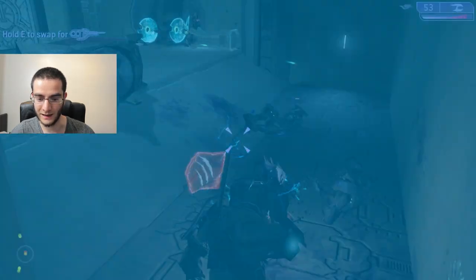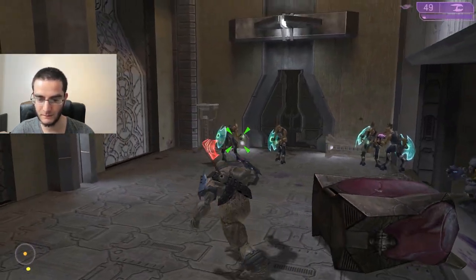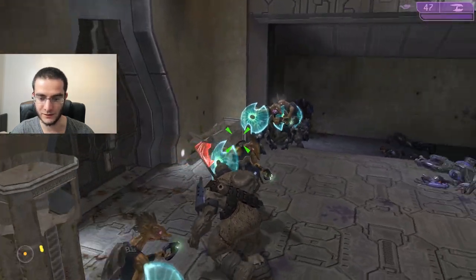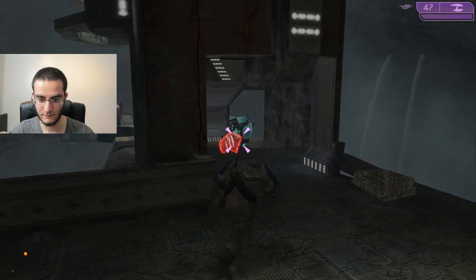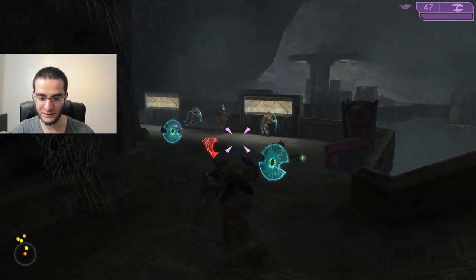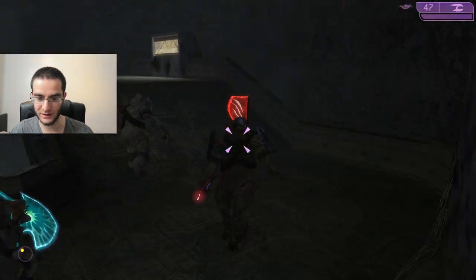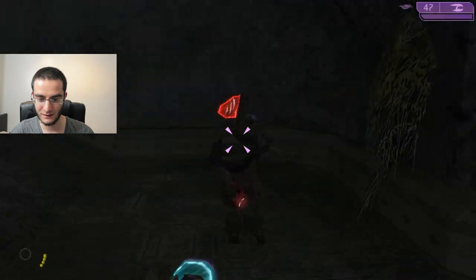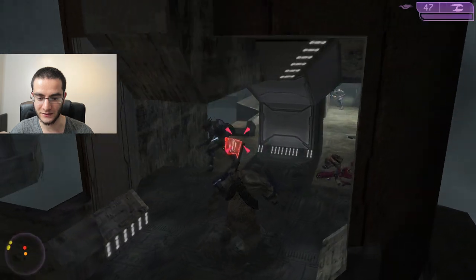You cannot dual wield and there's no health bar either - you don't see it on the screen anywhere. You can't duck either - when I press control, that's what he does. It is understandable because we've never seen brutes actually duck in Halo 2.